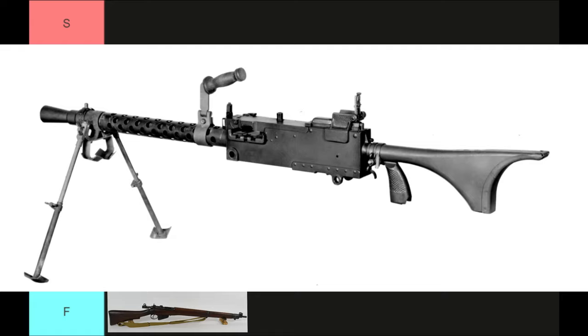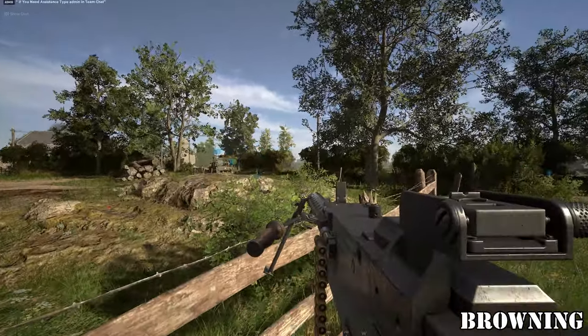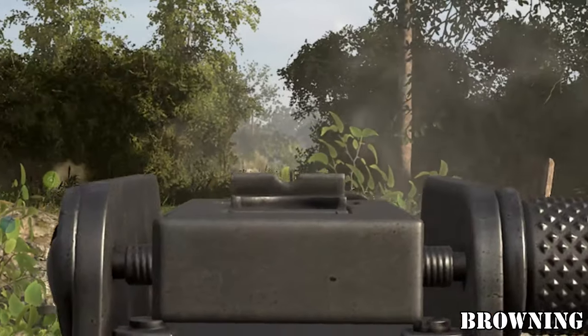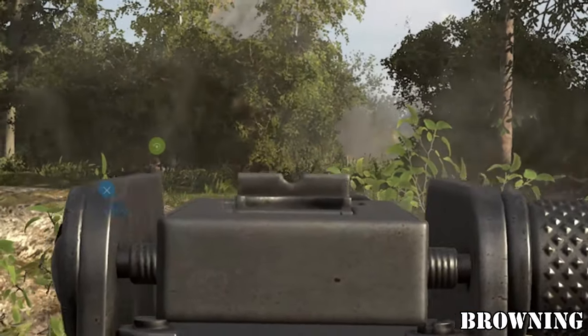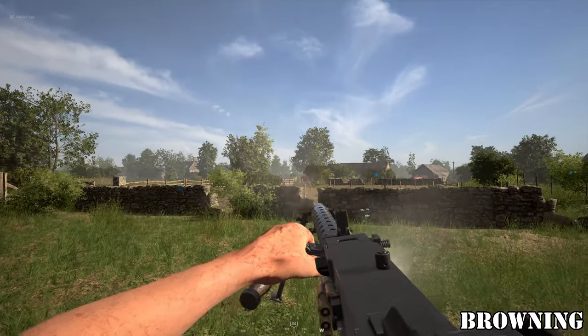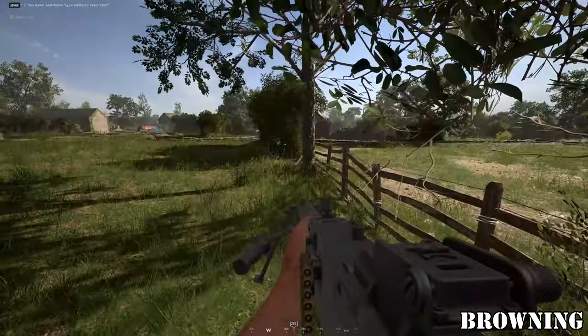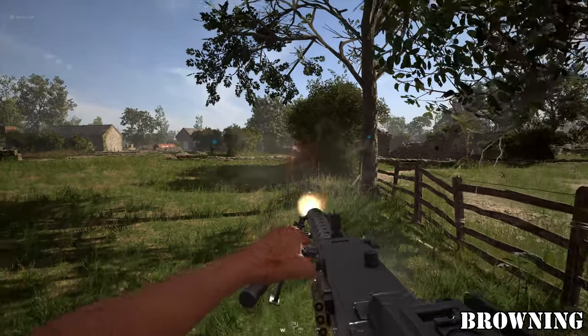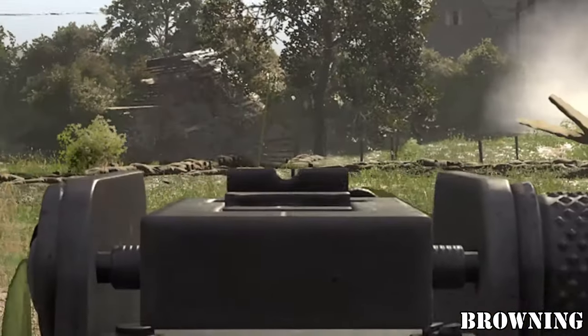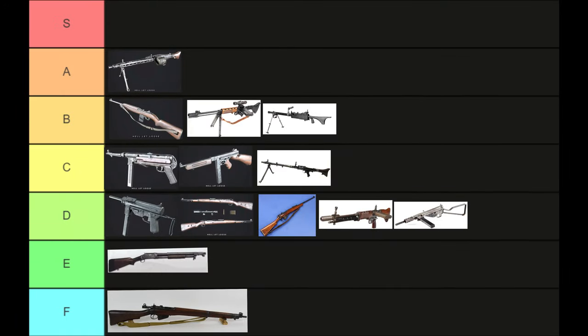The Browning Machine Gun is the standard machine gun for the Americans. It has a steady rate of fire, slower than the MG42, but a similar build size. This weapon is actually better for hip firing compared to the MG42 due to more control. However, it isn't nearly as good as the MG42's rate of fire when deployed, so I place it in B tier.